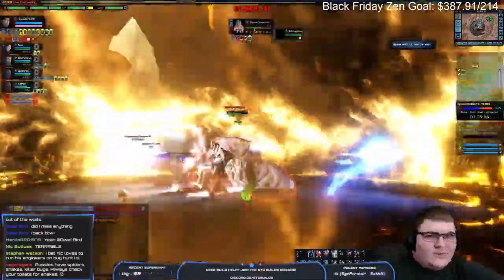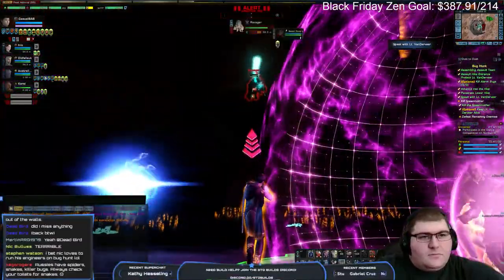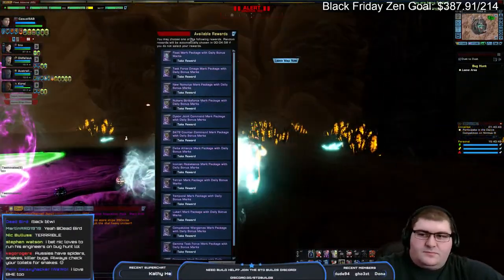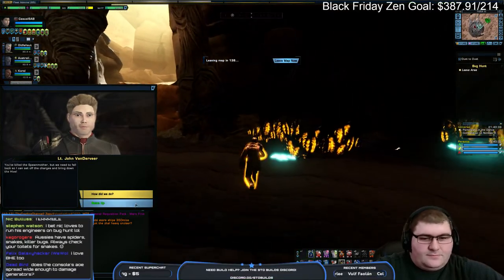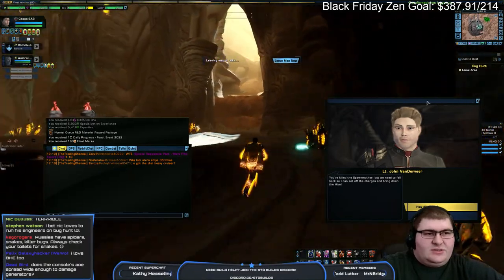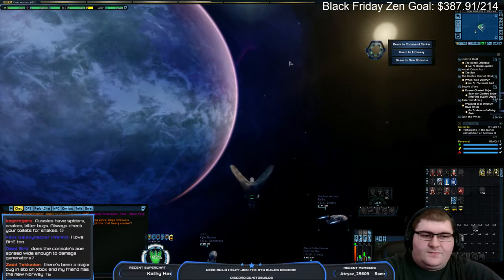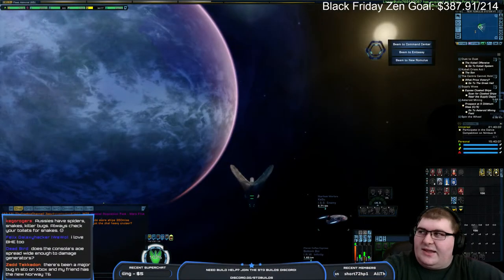How much HP does this thing have — 124k? I think that's more than the elite one used to have. So basically the supporting team in a BHE run just has to kill everything up top. Is there a major bug on Xbox where your friend has the new Norway? Was that supposed to be released yet? It does not surprise me at all if Cryptic is pushing things into the game that aren't meant to be there yet — I'm flying a ship that they haven't even put a blog out for yet.